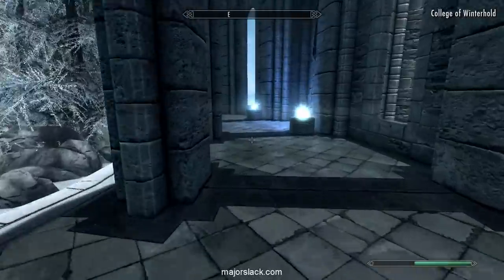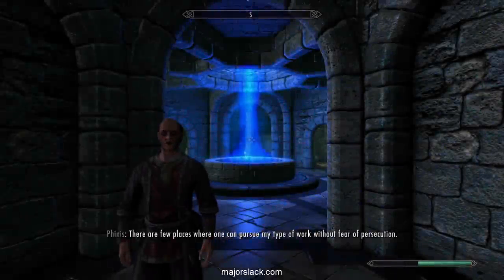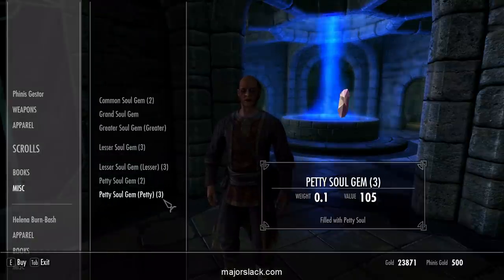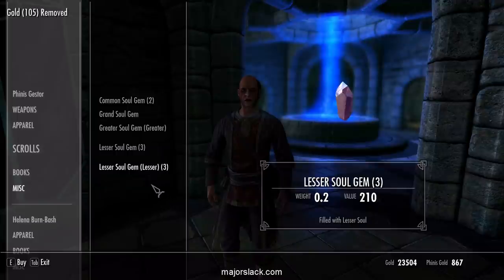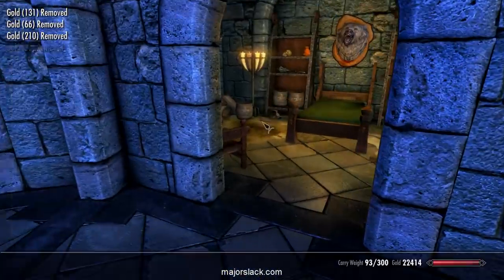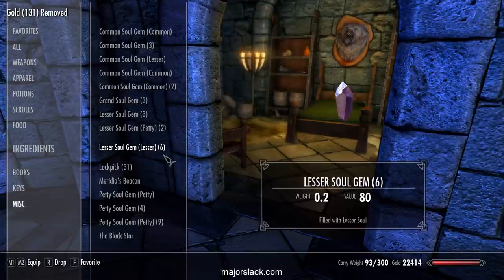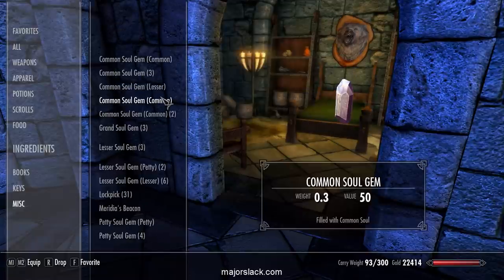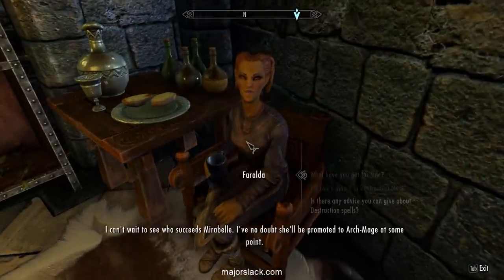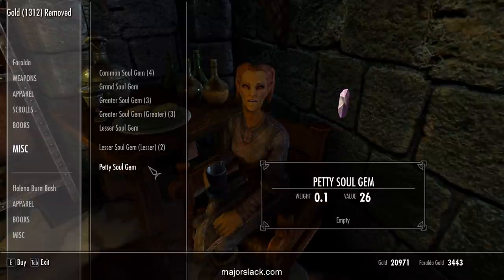Looks like everything has respawned at the College of Winterhold. Nobody's got a filled Grand Soul Gem - when I want one, nobody's got one. Filling up the Black Star won't work; it has to be a genuine filled Grand Soul Gem. Let's buy all the available spell tomes here.